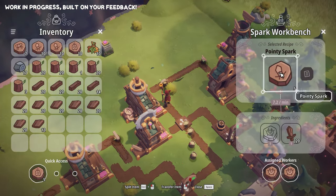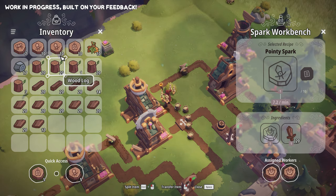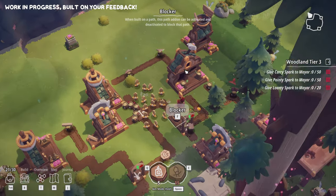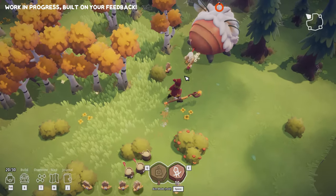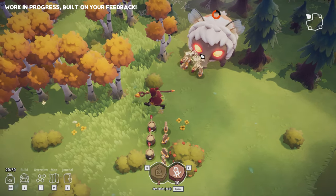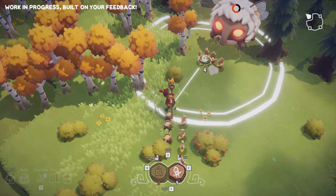You can take the Sparks you've created and go explore the world together, fulfill quests from your village, and fight for the resources you need. When fighting strong enemies, you'll need to be careful and manage your Sparks in combat to minimize any casualties.